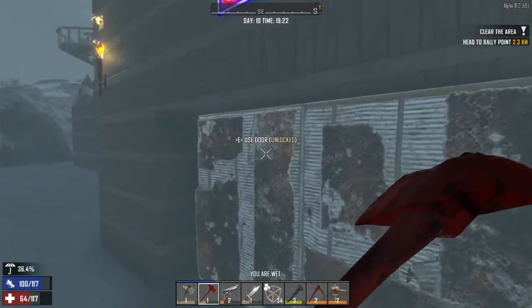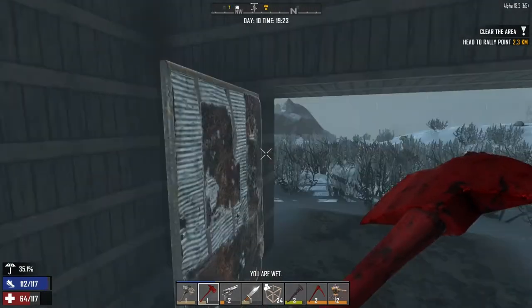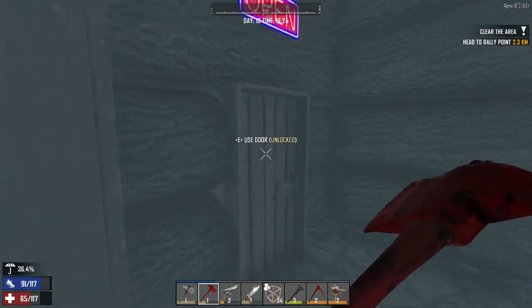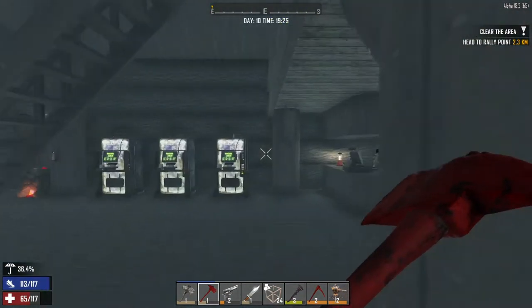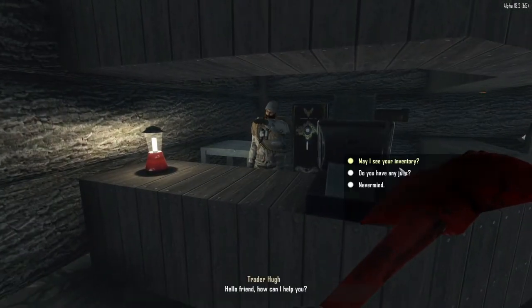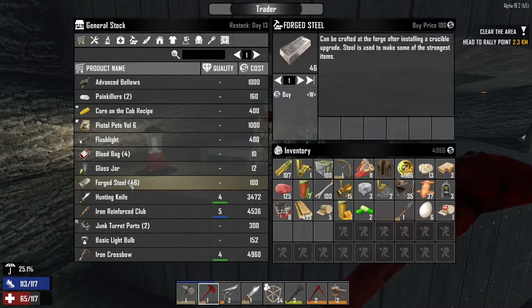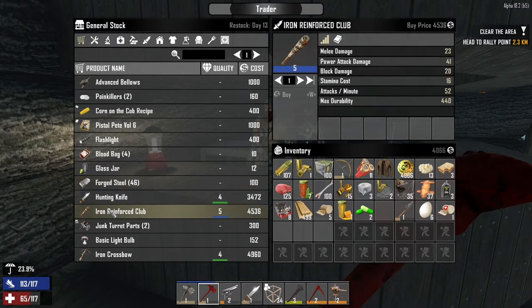Alrighty, so back at this trader. Let's look and see what you've got. I pray that you have something decent for me, buddy, I really do. I need something — please give me something that I want. Nothing there. We've got some painkillers but that's really expensive. The forged steel — ooh, hang on. You know what, I think I just found what I'm looking for. There is a level 5 reinforced club!